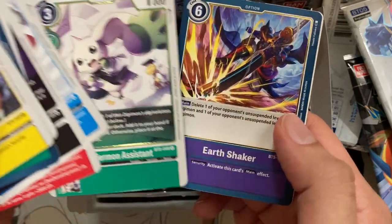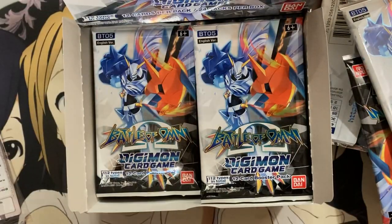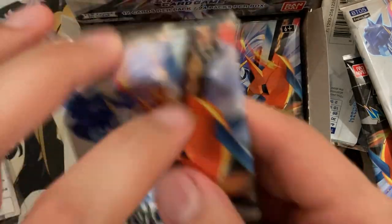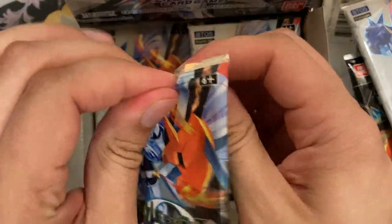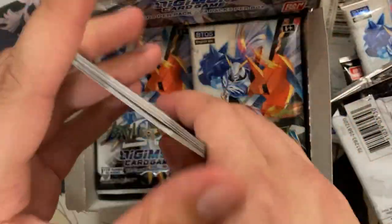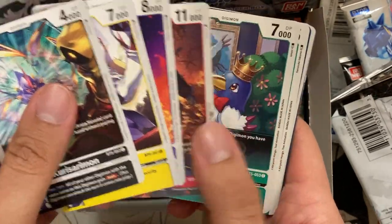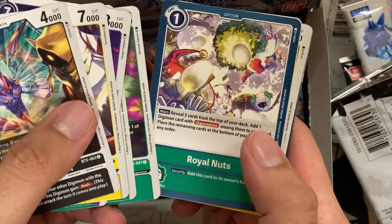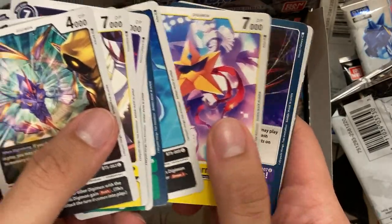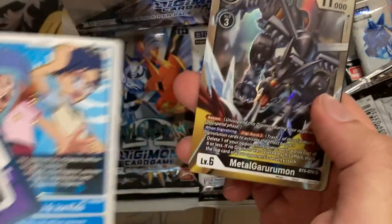We have an Earth Shaker and a Terriermon Assistant for our next viewers. I'm doing my best to keep the rares and the commons and uncommons separated. I don't want it to be too long a video, but if you're subscribed to both channels you're getting a treat because you're seeing both box openings. I did the first one on Kira Twig 2, so I figured the second one can go on Kira Qualia.